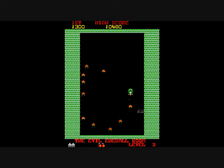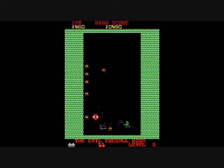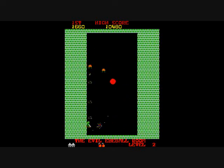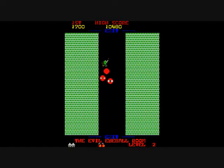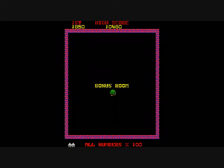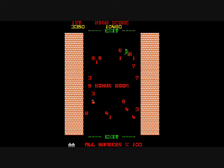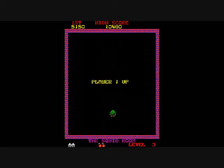And now we're in the evil eyeball room, and we have eyeballs that just bounce around — they don't actively pursue you. You have bombs as a secondary weapon, and they are limited in use; I only have two of them in reserve. I had to use a bomb. That will slow the walls down. It will not only kill all the big enemies, but it will also slow down the walls.